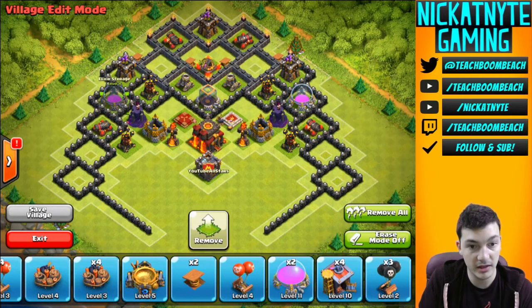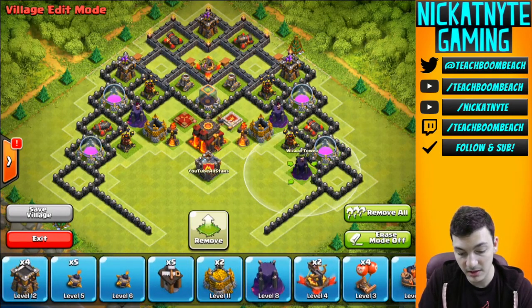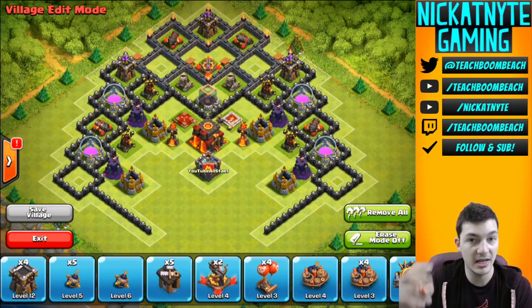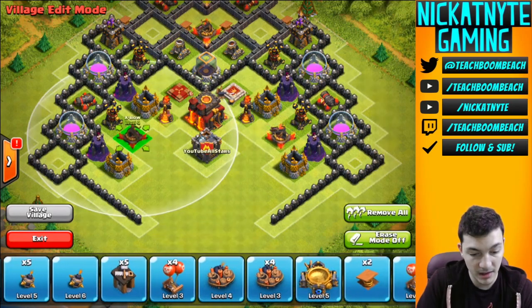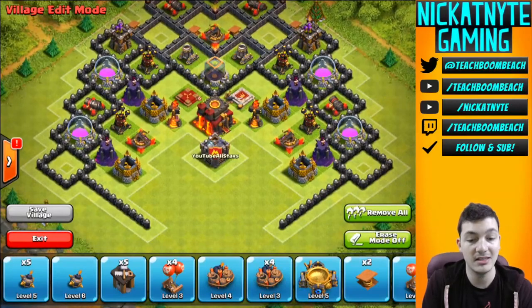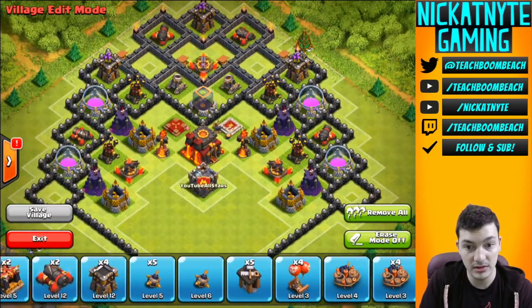Another thing I do is a lot of times I make it so my wizards can hit both my elixir and my gold, but I put them in different compartments. The gold's on the inside of the base and the elixir's on the outside of the base — it's still in the walls, but the wizard can hit both and there's a wall in between them. It just makes it so troops take enough time to where the wizards are going to be able to get the kill. The X-bows are now in a perfect triangle that can hit the entire base, air and ground.